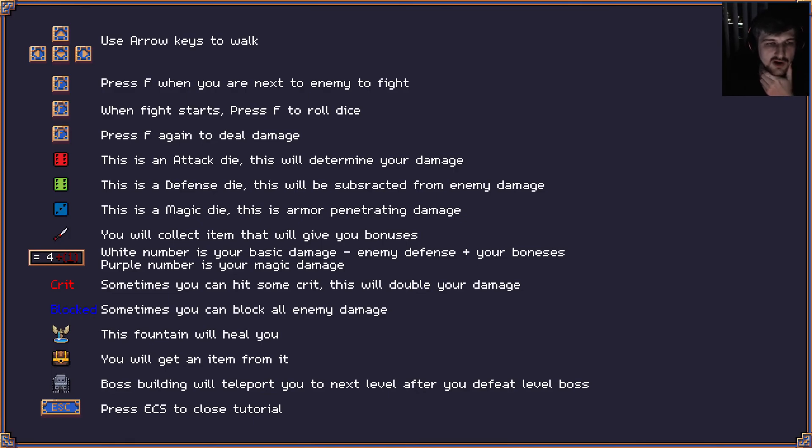Use arrows to walk. Press F when you're next to an enemy to fight. When the fight starts, press F to roll dice, press F again to deal damage. This is an attack, this is defense, this is magic — called it. You will collect items that will give you bonuses. White number is your basic damage minus enemy defense plus your bonuses. Is this golem trying to say the word 'bones'? My precious bonesies.